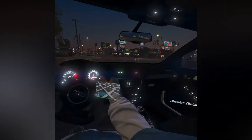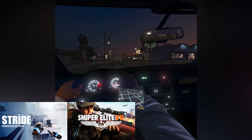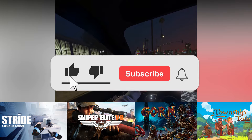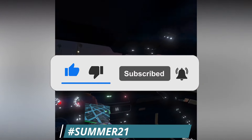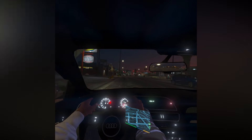Remember, this is probably your last chance to enter the summer giveaway where you can choose from either Stride, Sniper Elite VR, Gone, or Township Tale. All you have to do to enter is like the video, subscribe to the channel, put on bell notifications, and comment hashtag summer21 down below. This is your last chance so make sure you're in it to win it.